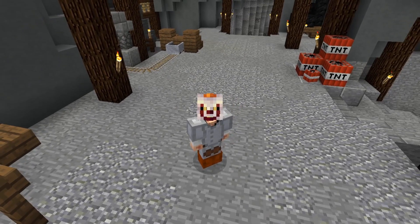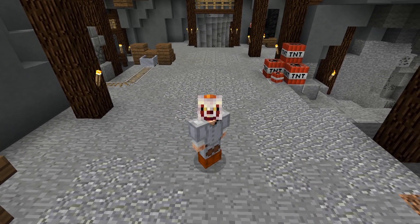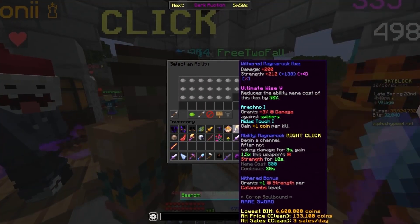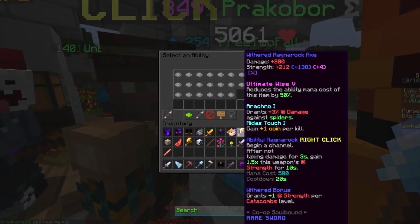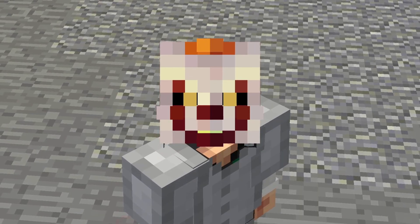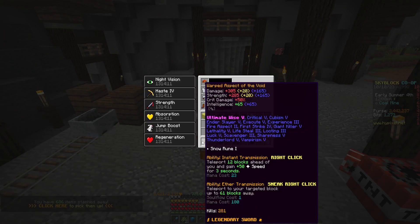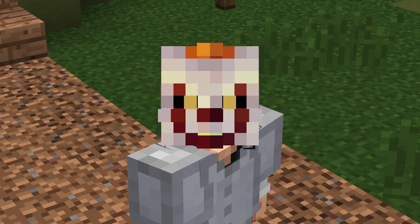This is only on the alpha server and I really don't know when it's going to come out because you can't trust admins. Some of the stuff might get changed, because imagine the Ragnarok ability being used on a weapon that has a lot of strength — that's going to be pretty overpowered and potentially game-breaking. Also, the items are going to be soul-bound once you take the ability off, so if you take the ability off the Aspect of the Void, it will now be soul-bound.